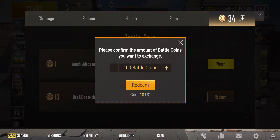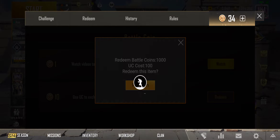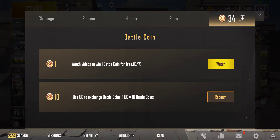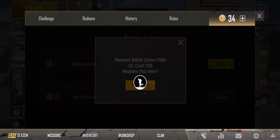So I will redeem. I am spending — first to cut 300, I will redeem. So now redeem — 100 UC spend. I am getting 1000 Battle Coins. Redeem! Complete. And I am going to do this 3 times — 300 UC spend, 5 times.